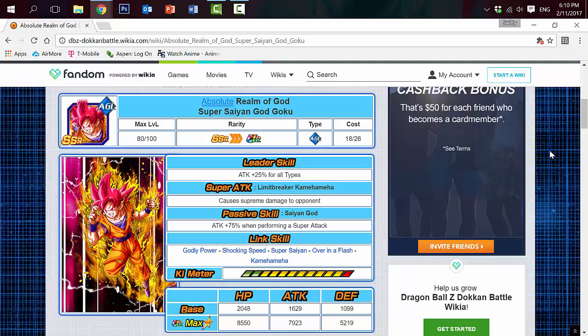His passive skill is called Saiyan God — Attack plus 75% when performing a Super Attack, the same as the Strength God Goku. His link skills are Godly Power, Shocking Speed, Super Saiyan, Over in a Flash, and Kamehameha. He has two common ki links for a total of 5 ki, just like the Intelligence God Goku. His stats are HP 8,550, Attack 7,923, and Defense 5,219 — the defense is pretty good and his overall stats are solid.